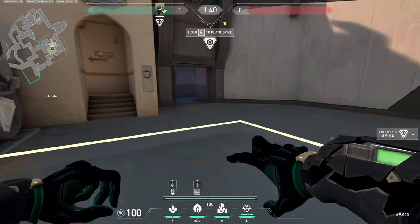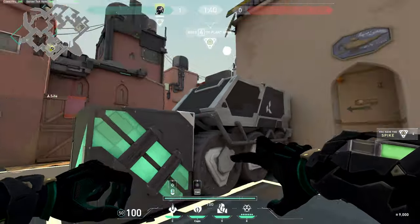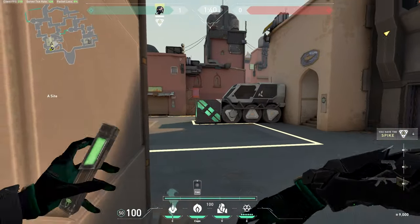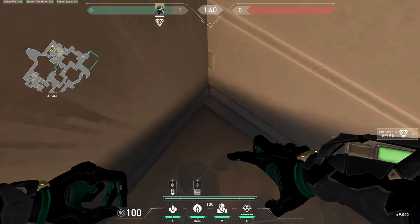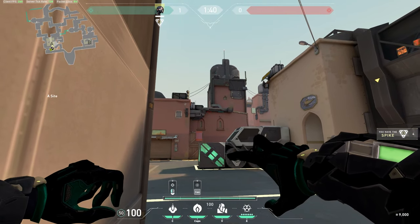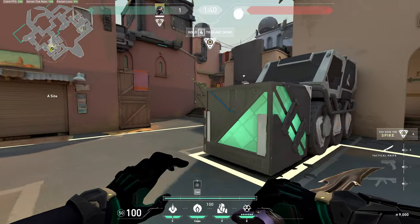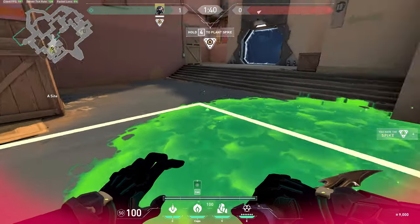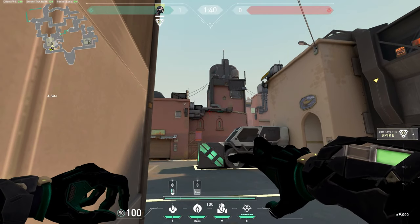Another useful spot is to deny the U-haul plant spot as Viper on A site. If they're taking mid and Brimstone smokes off the U-haul truck so they can plant for U-haul and defend from short, go into this corner — notice the little elevation change right there — and aim in the middle of these windows at the bottom of this vent at the top of the building. Run for it a little bit and shoot. It should go right there, deny the plant for a couple extra seconds. You have two snake bites, so this could be very useful for delaying the plant for a long time.